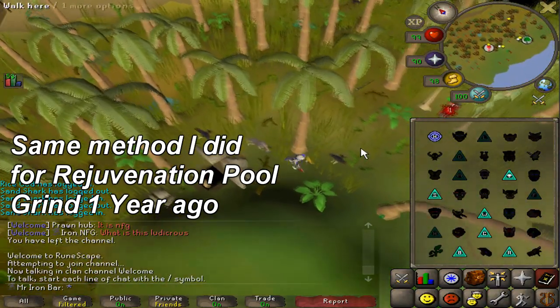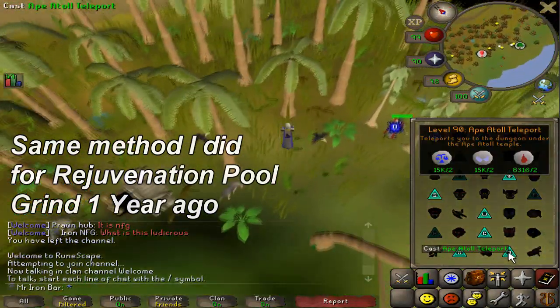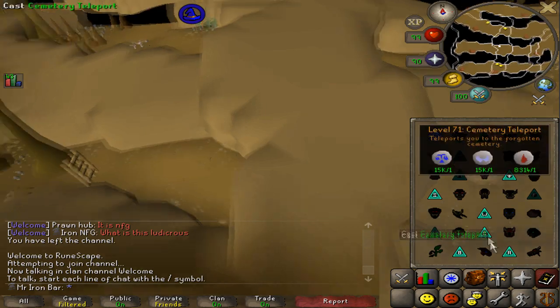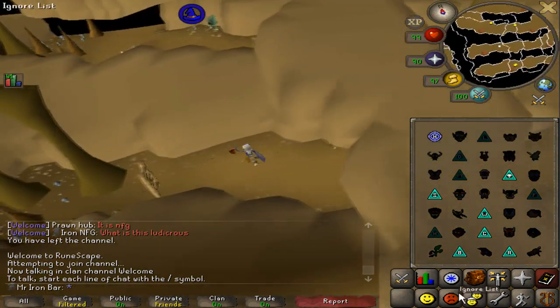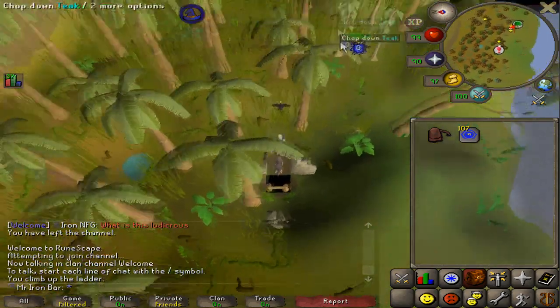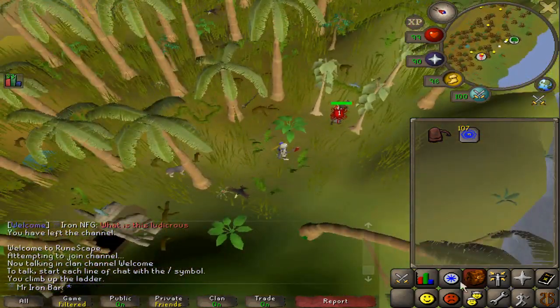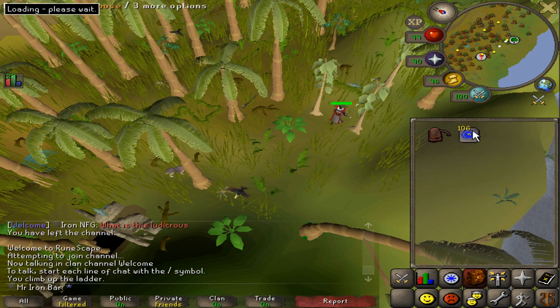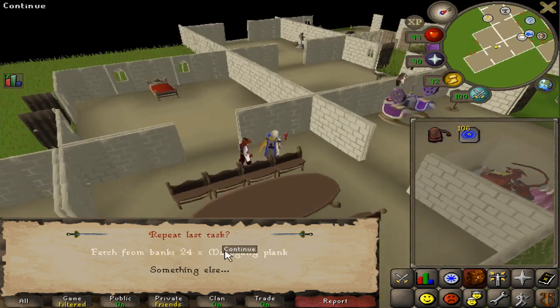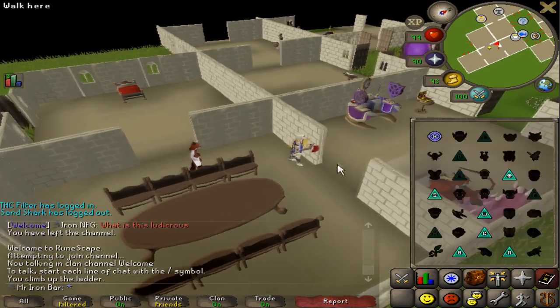So I'll quickly demo what this method is — it's super simple. You just need to be on Zeah's spell book, and you teleport to Ape Atoll, climb up the ladder. This is the dungeon in Ape Atoll, and there are the teak trees. What you do is cut the teaks, get the logs, fill your inventory, then you teleport to your house. There should be a butler in your house, and you just send the logs to the sawmill, and then he'll bank it for you as well into planks.